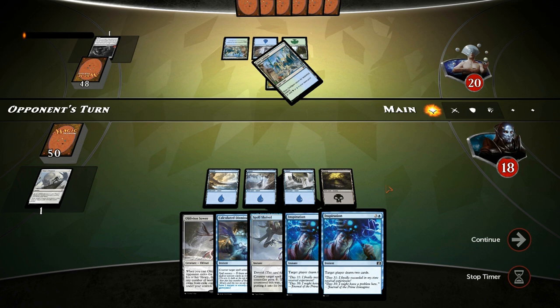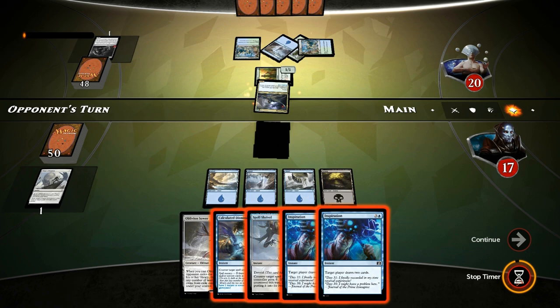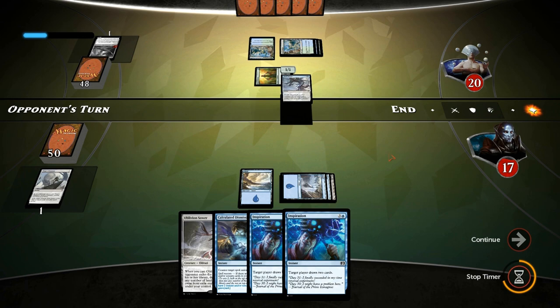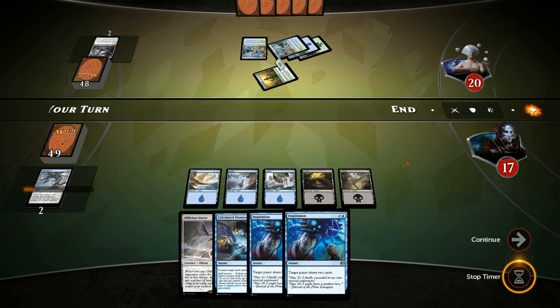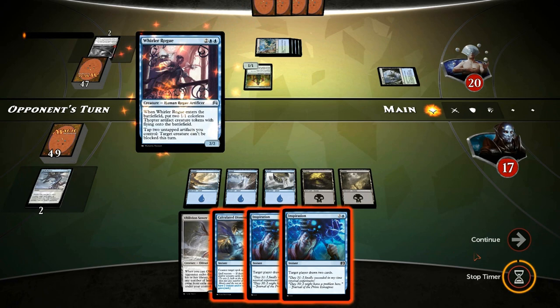Tapped land, attack for one, drop to seventeen. Opponent goes for Skyrider Elf for two, which is still worth a counterspell. We use Spell Shrivel to preserve Calculated Dismissal for later — lands are good after the scry. Looks like an aggressive blue-green creature deck, so Languish would be great. More Titan's Presences would also be decent. Lumbering Falls is annoying since we can't interact with it well. Whirler Rogue is certainly worth a Dismissal. We see Drowner of Hope and Ruin Processor — we take the Drowner since we already have Oblivion Sower.